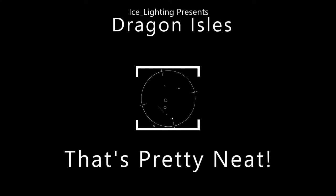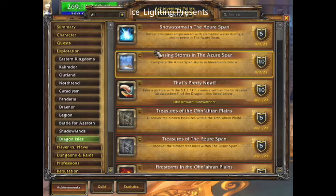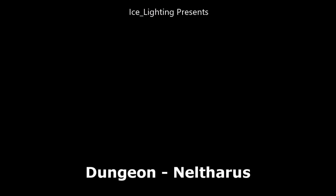You're going to find this achievement under Exploration. If you scroll down to Dragon Isles, somewhere in your list is where you will find it. In order to do this achievement you are going to need to take a selfie with the Selfie Cam toy with 20 bird-like creatures. So if you don't have that toy, go get that first.